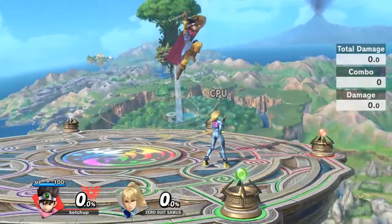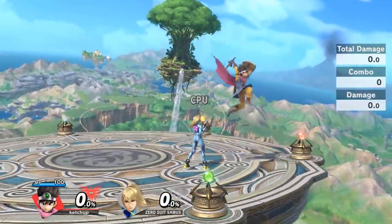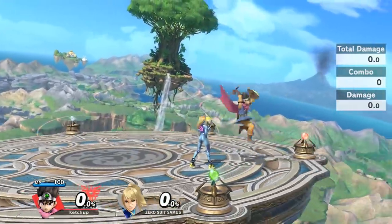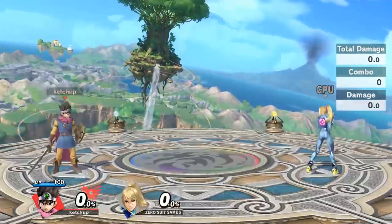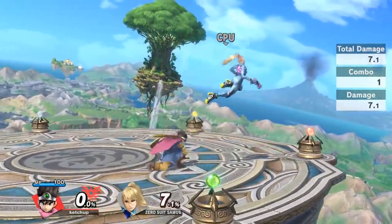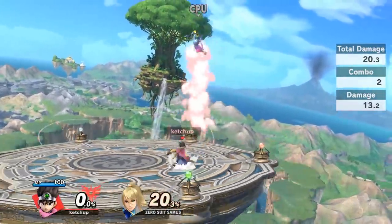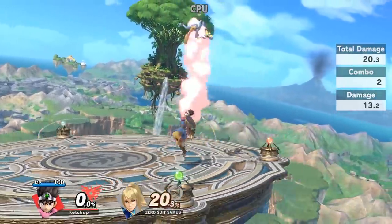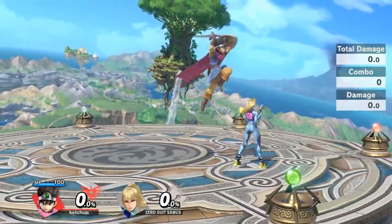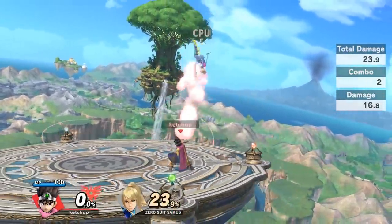Another topic is that up air while landing can also set up combos. For example, if you're right next to your opponent right behind them, you can land with an up air into them and get some combos — like up air into up smash. But I feel like up tilt is the most consistent option out of this, because it just works even if they DI behind you or in front of you. The up tilt will hit no matter what and gets a juggle, so I recommend up tilt most.